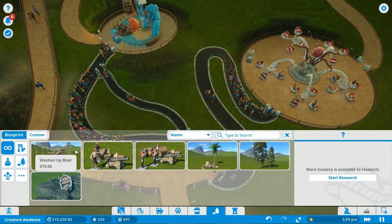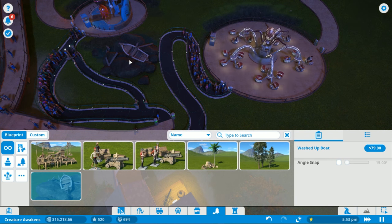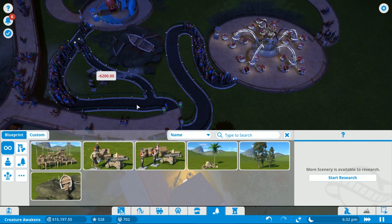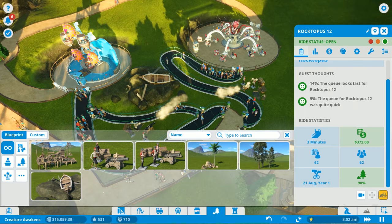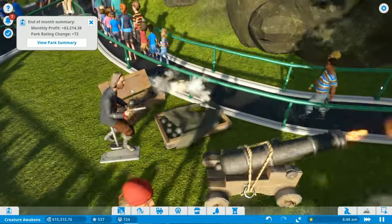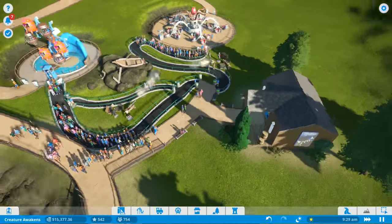Looking at blueprints, we've got a pirate theme going. I place a crash-landed boat between the two rides, which brings the scenery up to 52-37%. Then I add pirate decorations on both sides - guys in funky red hats shooting at rebels in funky hats on the other side, fighting over the ship. The queue scenery rating jumps to 90% on both sides. I would actually stand in this queue - it's fantastic.